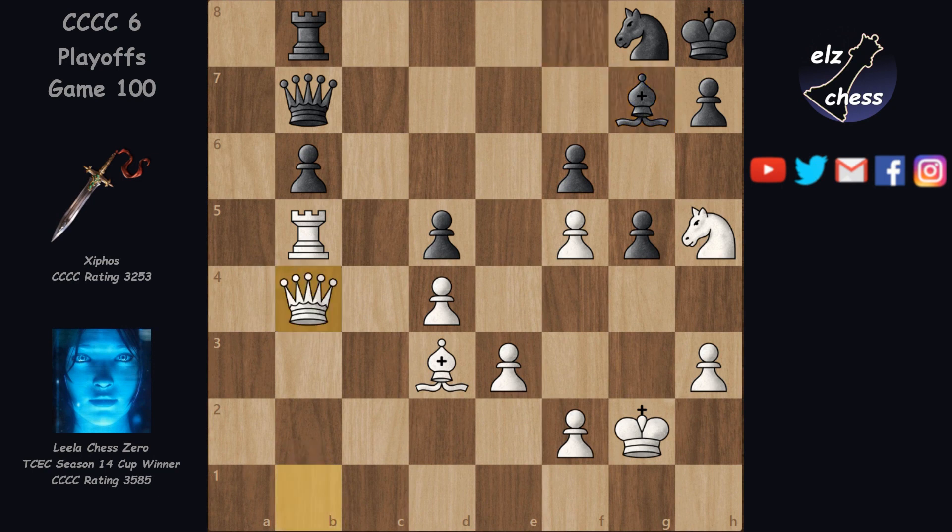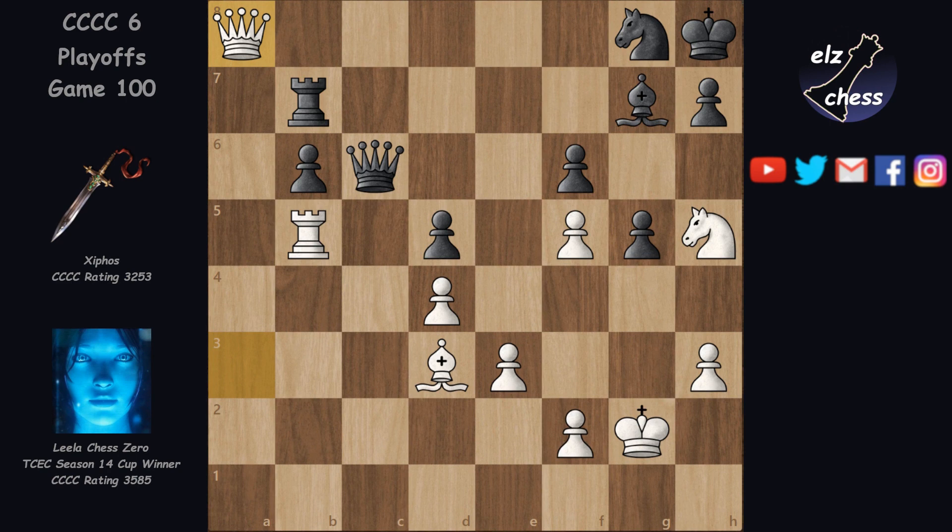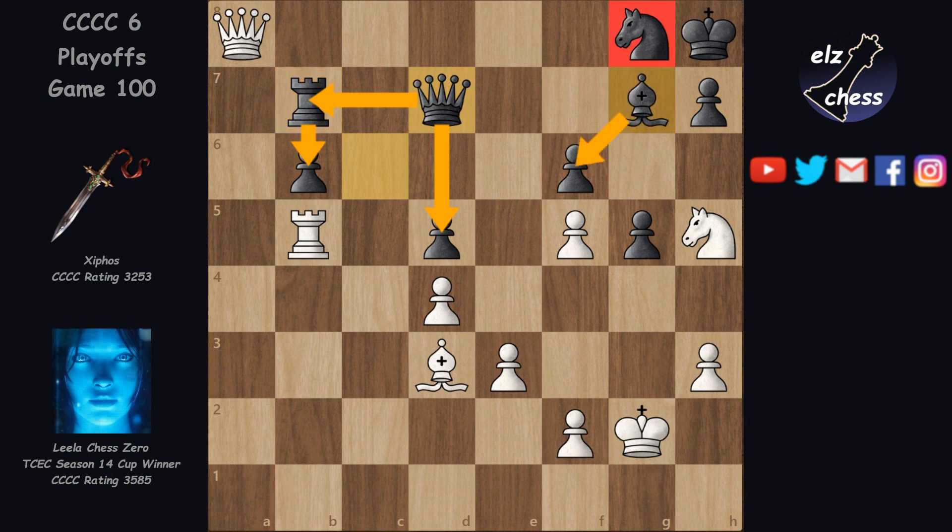And black is without any play, waiting for its execution. Lila threatens to invade with Qd6, so Cephos plays Qc6, but now after Qa3, Lila threatens to go to a7 and threaten mate. Rb7 doesn't help, due to Qa8, and after Qd7, black gets into a zugzwang position that happens a lot to Lila's opponents. The queen has to defend both rook and pawn, the rook has to defend b6, the knight is pinned, the bishop has to defend f6, the king is blocked — so there is no one left to play.